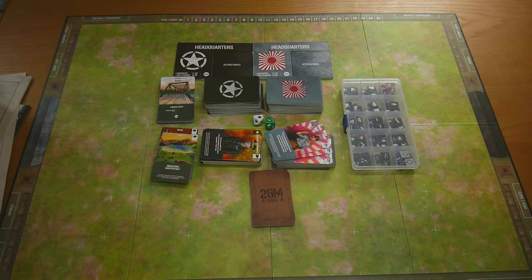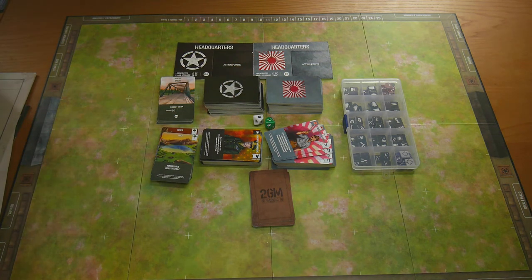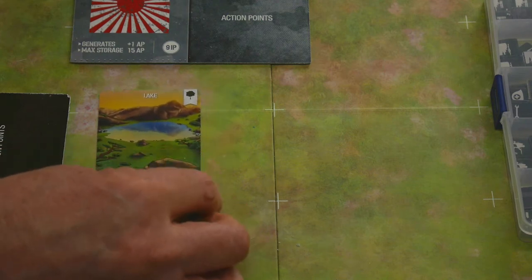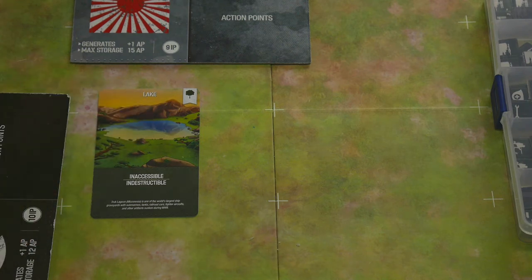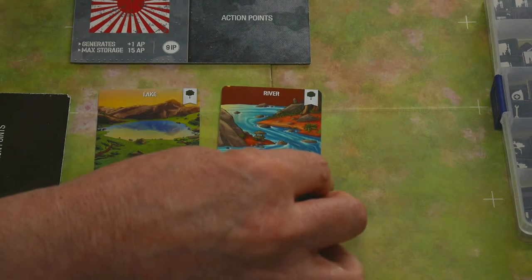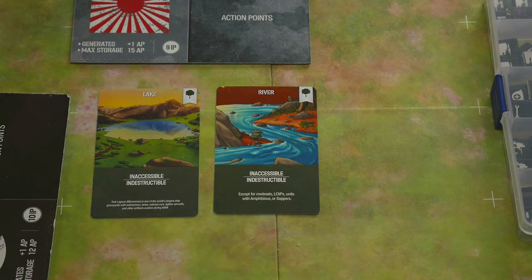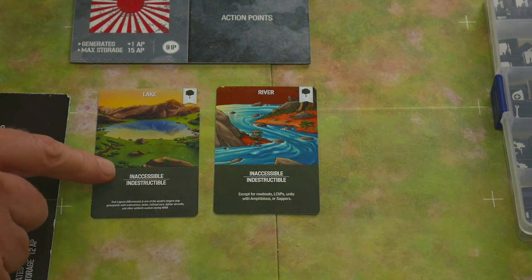I can't wait to play this game with a human opponent, hopefully sometime next week. Now let's get closer down and take a look at what's in these stacks of cards. Let's start with the terrain cards — the natural terrain first. I have the deck in my hand. Here's a lake — beautiful artwork, absolutely top-notch, striking, popping color. Rivers as well, again popping color, very obviously a river.